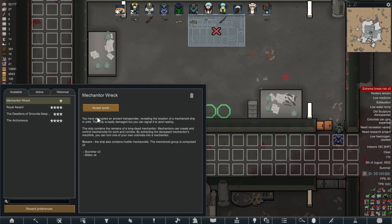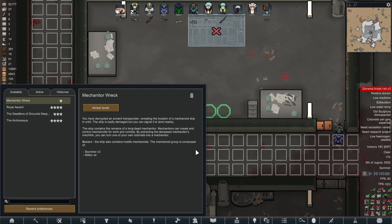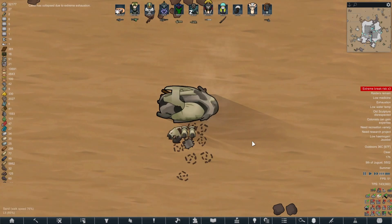Sam has decoded the transponder and we have the mechanator wreck. You have decrypted an ancient transporter revealing the location of a mechanoid ship in orbit. The ship is badly damaged and you signal it to land nearby. We'll get the mechanator and it will drop three Scorchers and four Militares for us to destroy. Easy peasy - let's accept that. And there is the mechanator ship with the mechanoids inside.